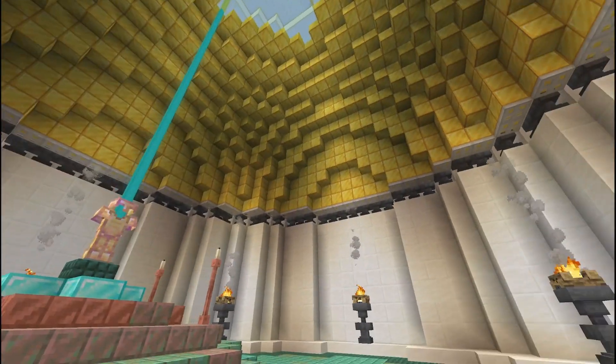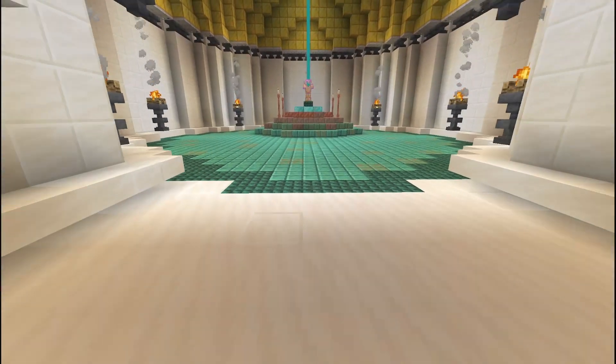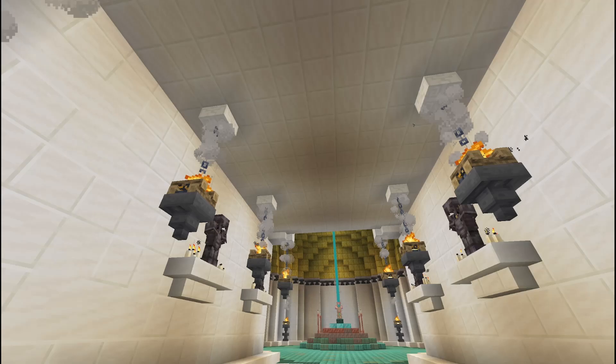Let me know if you did anything super cool down in the comments. I'd love to see some variations and some takes on this. We roughed it up a little bit — as you can see the walls and the floor, we just added a little bit of variation in the block palette for the texture.